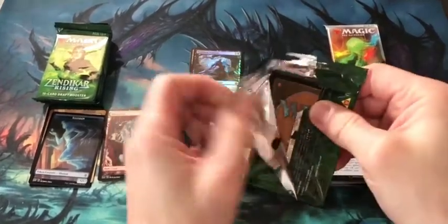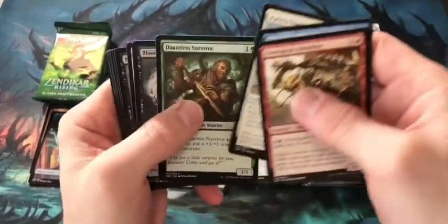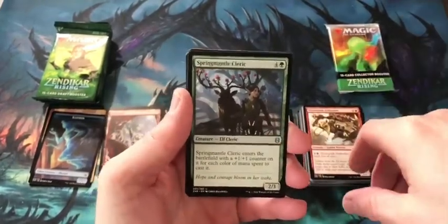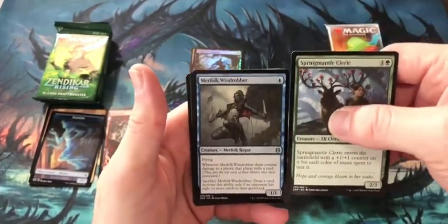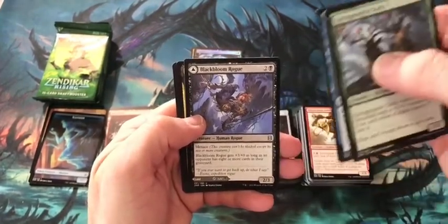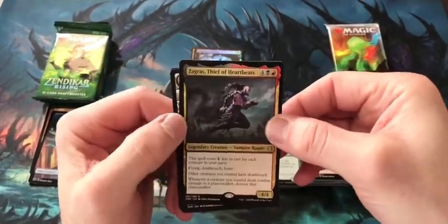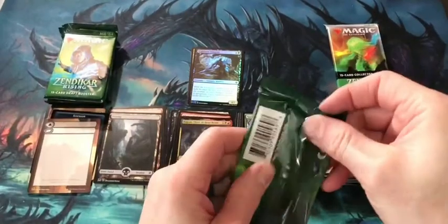I think we're halfway through the regular bundle. Pack 6: Spring Mantle Cleric — I think I've got like five or six copies of these. Merfolk Windropper — I'd like to get a playset, I really want to play a Blue-Black Rogue deck. Black Bloom Rogue — finally I pulled one of these, I haven't pulled one in any of the packs I've opened. And then Zagras, Thief of Heartbeats — this was a really fun card in limited as well. Four more packs to go, and then the Collector Booster.